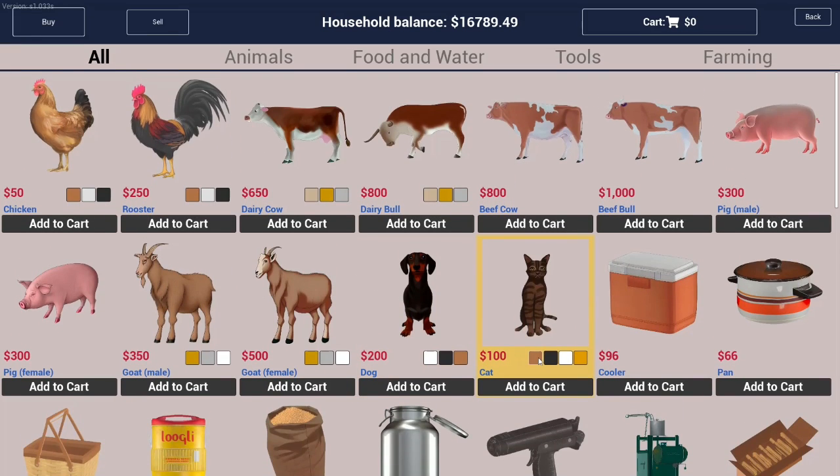Cats can also be purchased at the General Store and they cost $100 each. The colors shown are brown, black, white, and orange, and they correspond with a gray tabby cat, a solid black cat, a solid white cat, and an orange tabby cat.